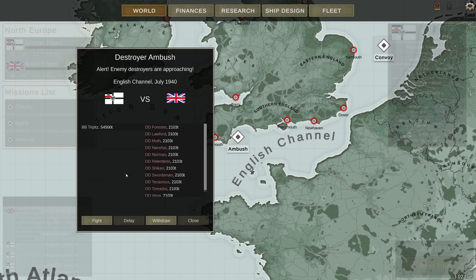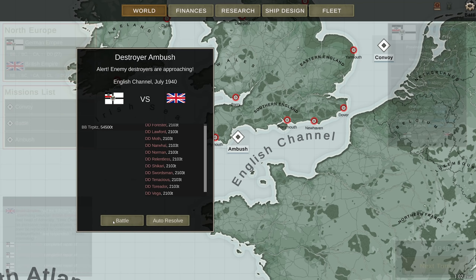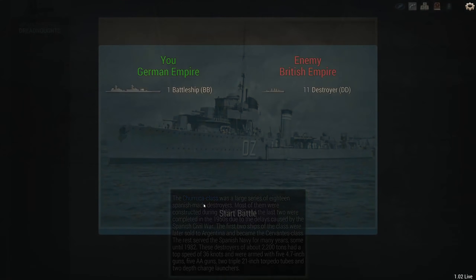Hey guys, Stilt here and welcome to episode 4 of the meme campaign. We're going to start this one off with a destroyer ambush. The Tirpitz — or the Derpitz if you will — is being ambushed by 11 destroyers, 11 out of their 18 destroyers. Tirpitz is armed with an unusual setup and might be able to influence the battle by using her 18-inch guns to blow the ships away if she doesn't get jumped on by all these destroyers.